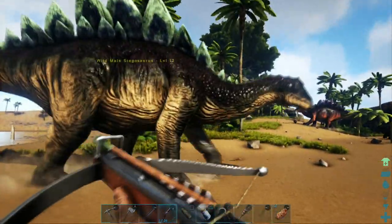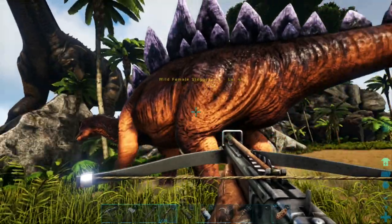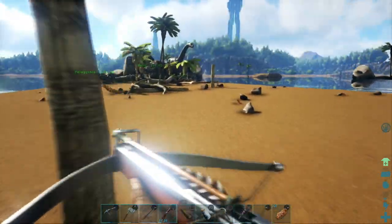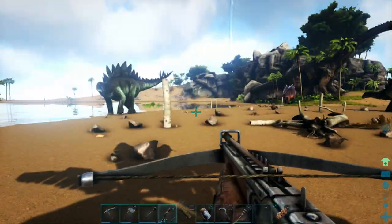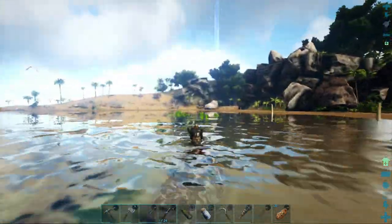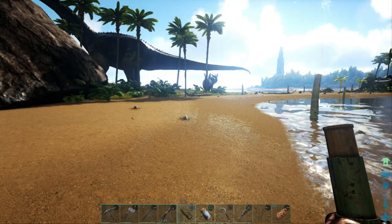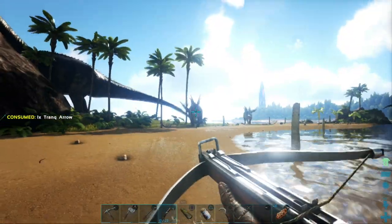What about these Stegos? Little 12, little 4 back there. Level 44 female — hmm, that's interesting as heck. I don't know if I want to go for that or not. I mean, whilst I'm waiting for this Anklo, I could be taming that as well. Let's try — on our Sarco, away from the other Stegos. This one right here — let's shoot it and then we can swim away from the others and kill the other ones with our Sarco.